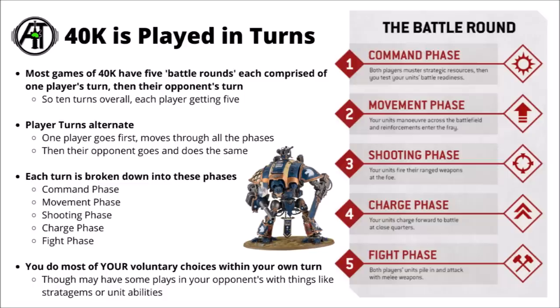In general, 40k is a bit 'I go, you go.' Most of your choices are made during your own turn; in your opponent's turn you'll mainly be rolling reactive saves or occasionally fighting with units still engaged in combat. 10th edition does seem to be shaking this up a little — a lot of datasheets and stratagems have abilities that trigger during your opponent's turn, giving you a few sneaky tricks to put a spanner in the works.